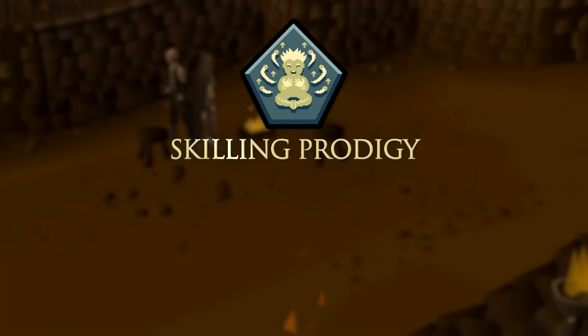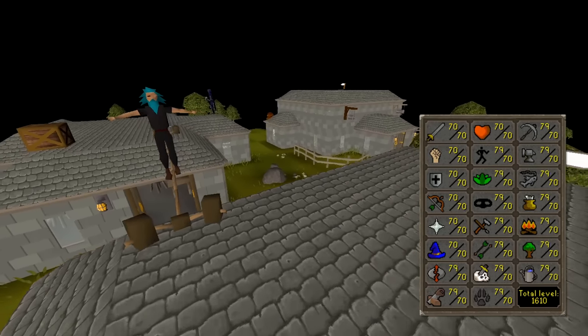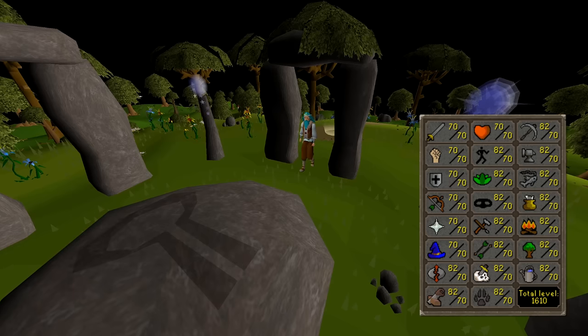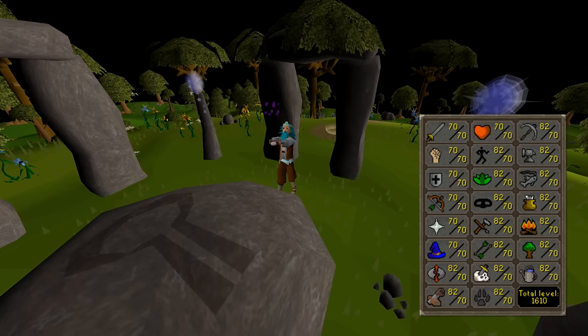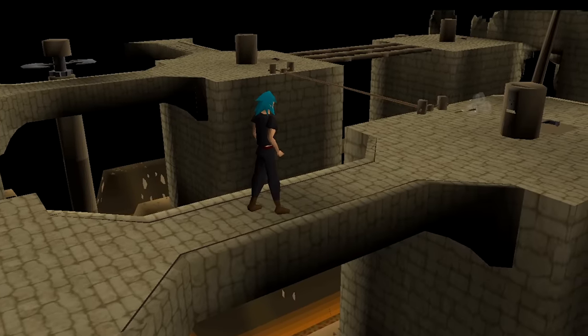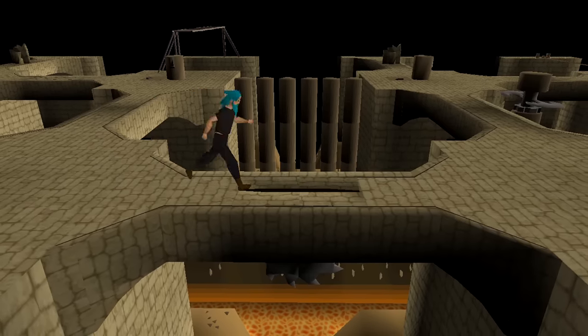Lastly, the Skilling Prodigy Relic boosts all non-combat skills permanently by 12. If they're boosted beyond that, or drained below it, they will eventually restore once again to this level. Plus, as a bonus passive, your run energy will not deplete.